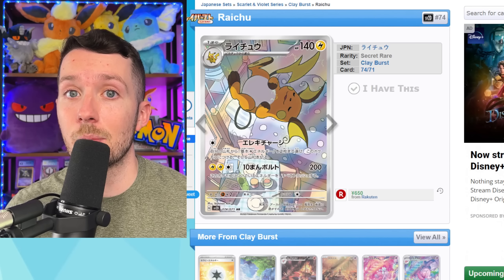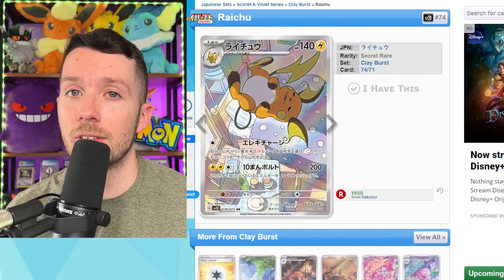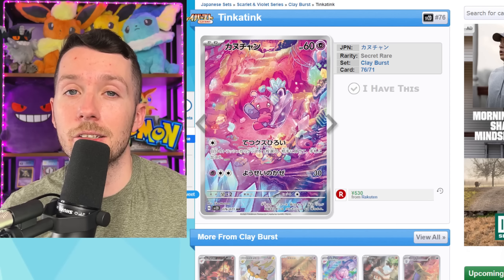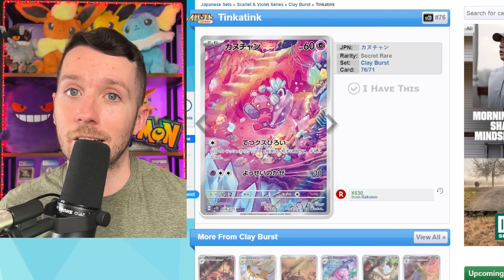Now we're going to move into Snow Hazard, and I personally think Snow Hazard and Clay Burst have some of the best art rares that Pokemon has ever made. One of them being the Baxcalibur art rare lineup — each one of these cards is actually a Kamiya artwork, and every single one is a masterpiece. This art style is so unique and so colorful, and I know a lot of people collect Kamiya artworks. Let's take a look at all three.